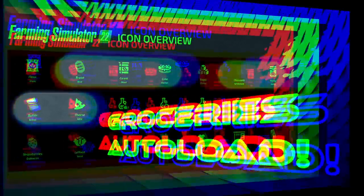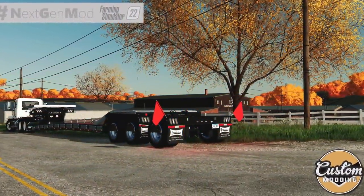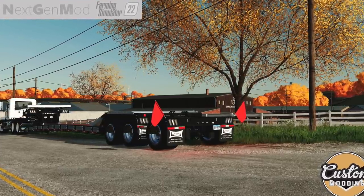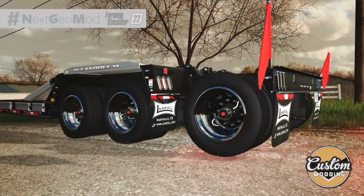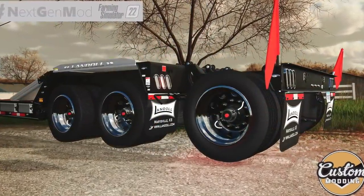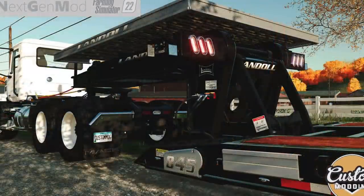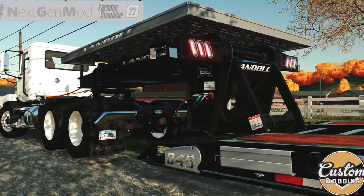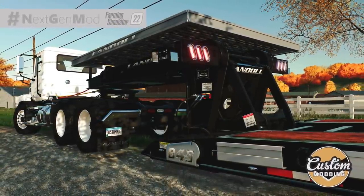Custom Modding is bringing back a trailer you guys are going to be really happy to see — the Landoll 845 AG Haul-All series. It's coming back to Farming Simulator much earlier than we thought, and it's already with Giants for testing. There are a few upgrades from the FS19 version including sounds, tire options, license plate, and improved lighting. Two other mods from them will be sent off to Giants for testing later this week, so stay tuned.